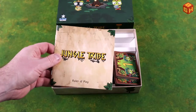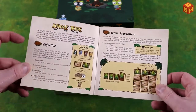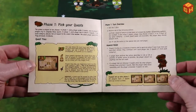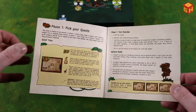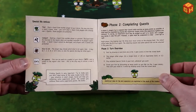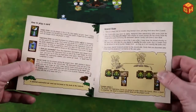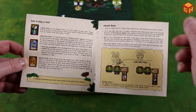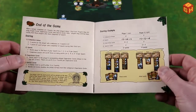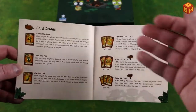Inside the box you get a rulebook — just a small one, as this isn't a difficult game. It covers the objective, contents, setup, and explains the two phases. In phase one you pick your quests by rolling dice until everybody has three quests. In phase two you start playing cards and managing your hand to try and complete those quests. The rulebook also covers how to play a card, general rules, end conditions, and scoring with an example.